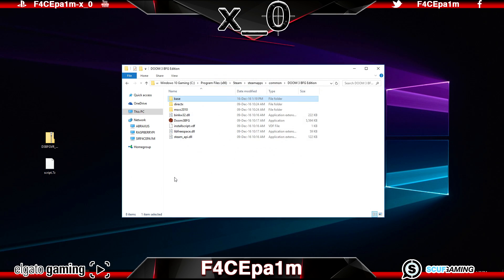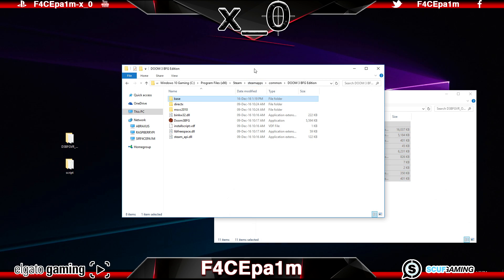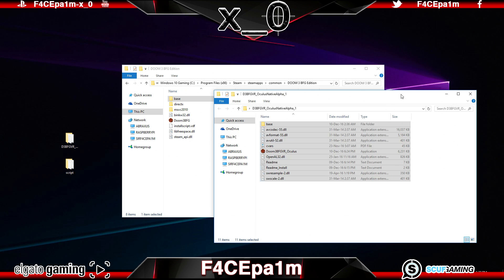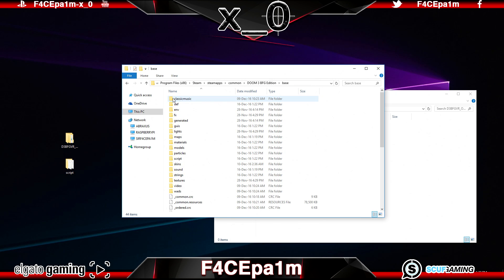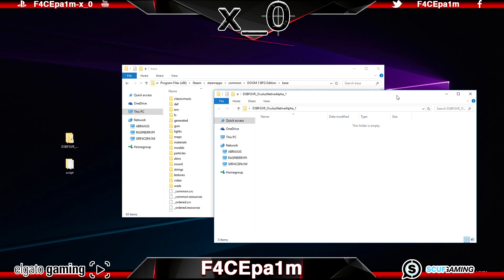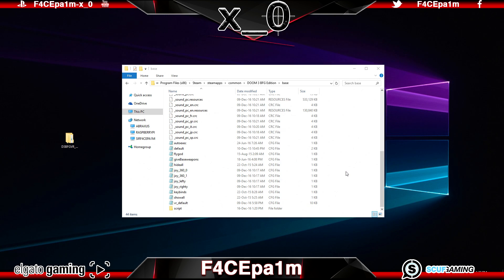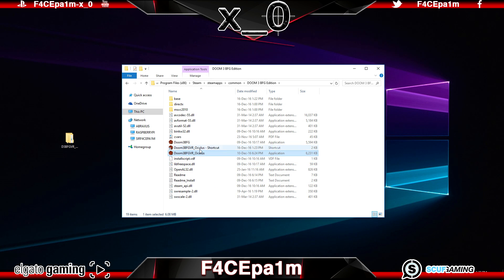Then once they have both finished downloading, extract them both out to your desktop. Now copy the contents of this Oculus native mod folder over to the Doom 3 BFG edition install folder, which again is located here in the Steam apps common folder, making sure to overwrite any files when it asks you. Once that is done, open up this base folder and delete the script folder that you see in here. Then drag and drop the script folder we downloaded before over into this base folder. Now back out to the Doom 3 BFG edition install folder and create a shortcut of this Doom 3 BFG VR Oculus.exe, rename it to Doom 3 VR, and copy that out to your desktop.